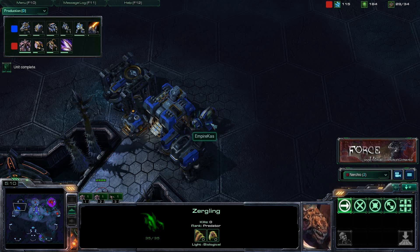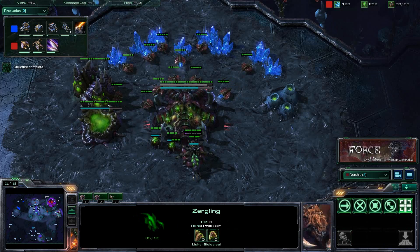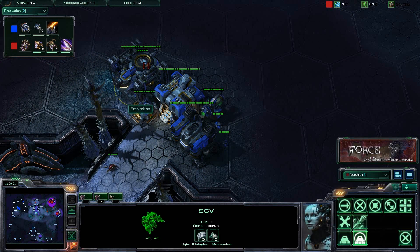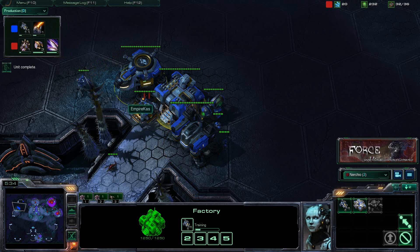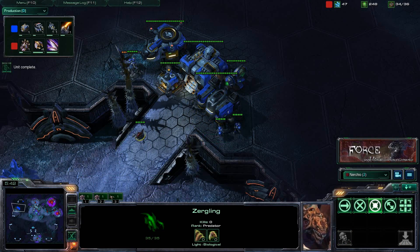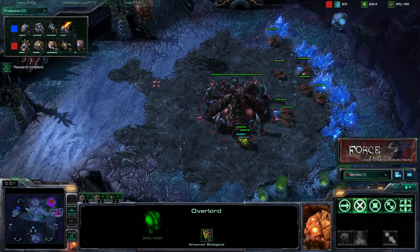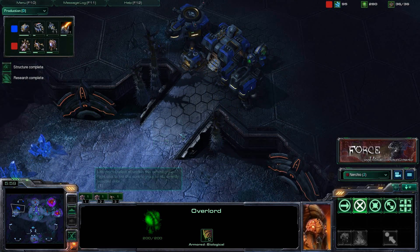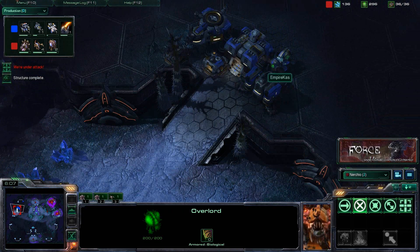We also have to worry about whether that tech lab means he's going to switch the starport over and try to get some banshees out. We have to see what happens with the starport. Now you might be asking — what if he doesn't build all the buildings right next to the edge? The reason he's doing this is to prevent against a baneling bust, doubly reinforcing his wall. If you can't get vision of all the buildings with your zergling scout, you're going to want to sacrifice an overlord to be sure of what's going on.